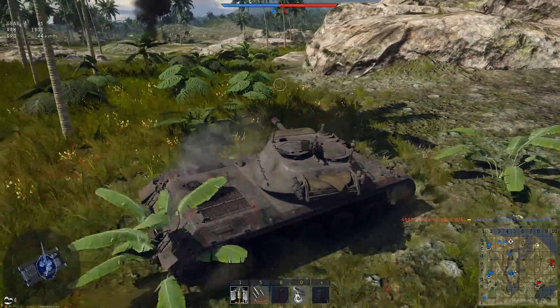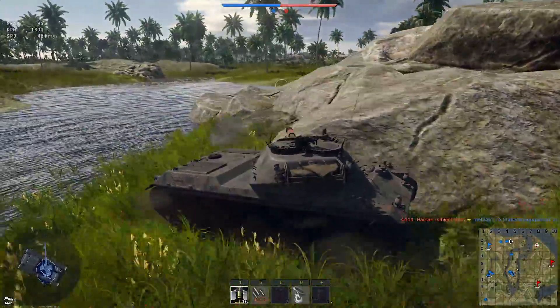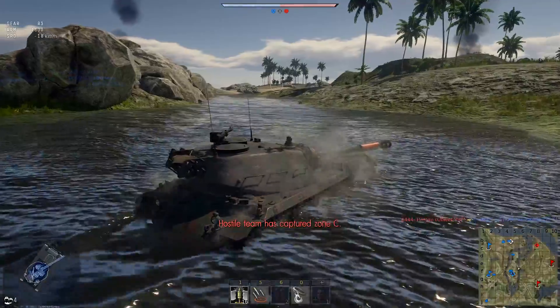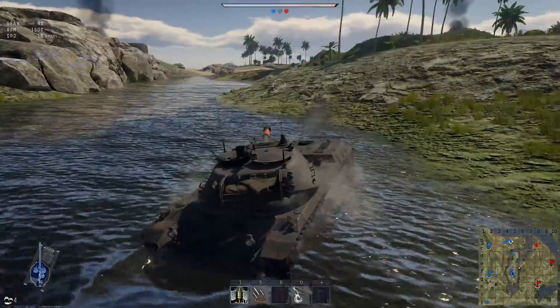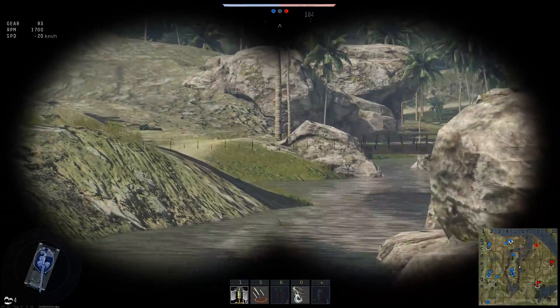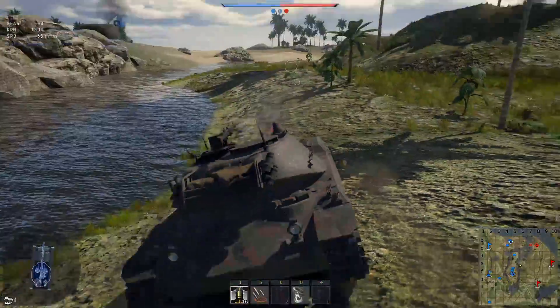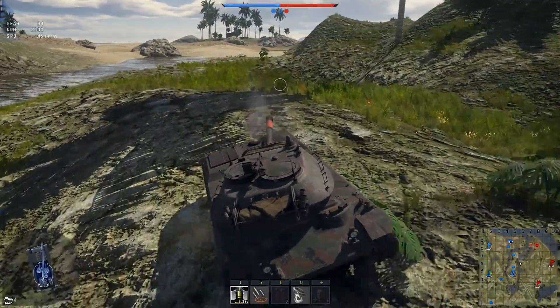To understand why this vehicle performs better at top tier than at bottom tier, we need to understand what shells are being fired and what shells we're using. If you're playing the RU251, the shell you should be using is the Heat FS. The HESH is not useful and the high explosive shell is completely redundant. Heat FS has one job: to either eliminate all the crew members in one shot, or to eliminate the enemy's ammo rack or fuel tanks.